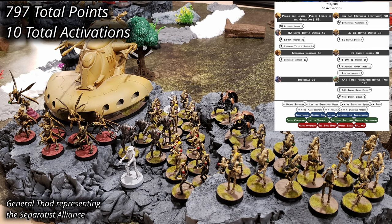The Geonosians have brought a Separatist list with Poggle the Lesser leading the force. They bring Sun Fac, the Ruthless Lieutenant, to encourage a single unit of Geonosian warriors. The Bug War Machine has also provided four units of B-1 Battle Droids, a unit of B-2 Super Battle Droids, a unit of Droid Dekas, and an AAT Trade Federation Battle Tank. The final accounting is 10 activations and 797 points.